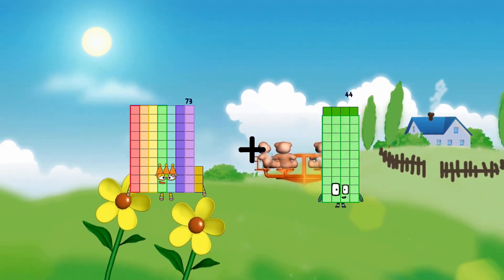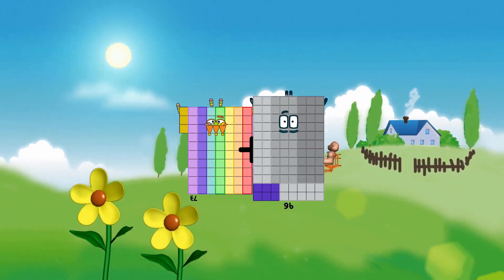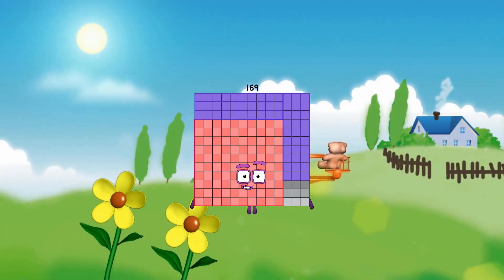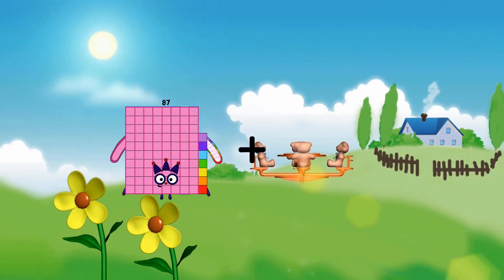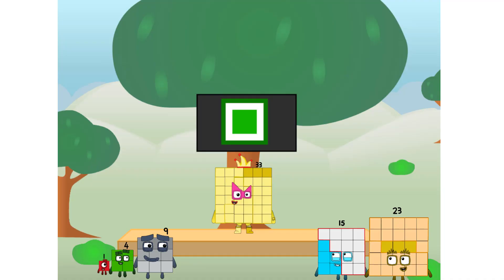73 plus 96 equals 169. 36 plus Fellow Squares.